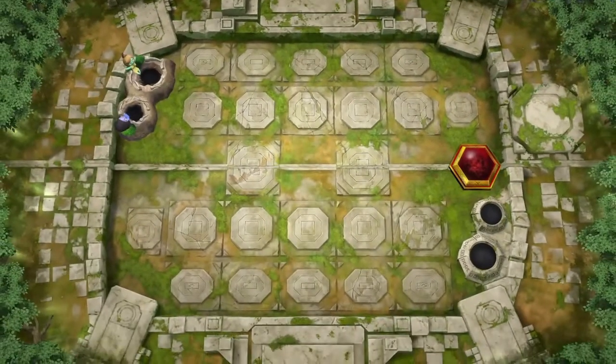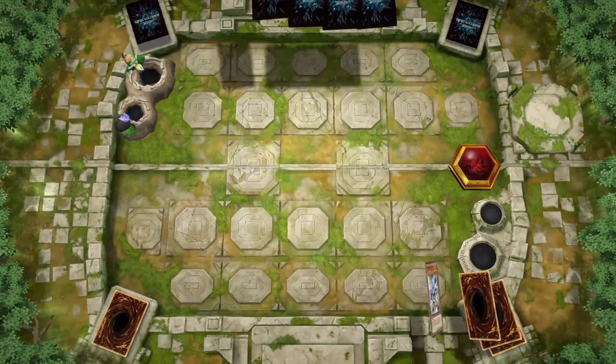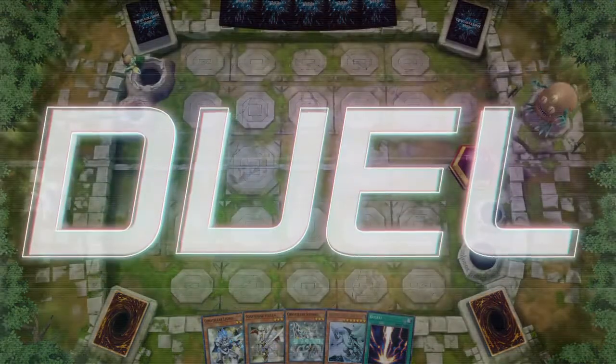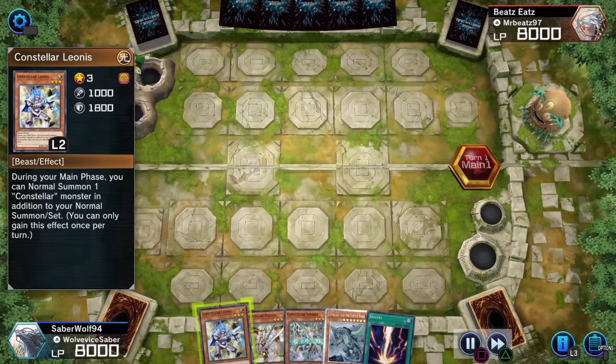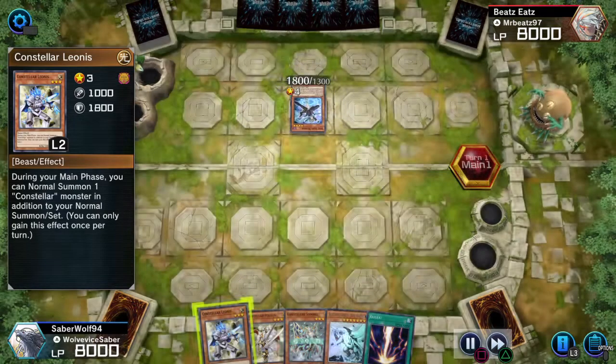What's going on everybody? This is Seid Rowfinder 4. I got some matches to show you guys with another new deck that I've made for Master Duel. It's going to be Sacred, or Constellars as they're called in English.